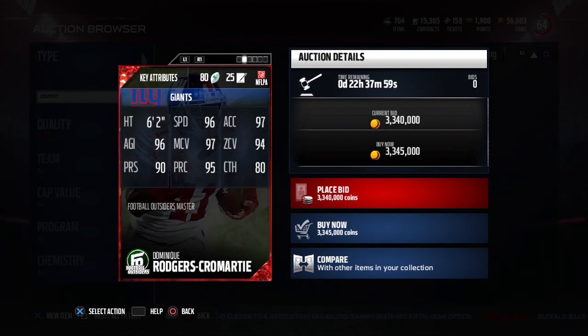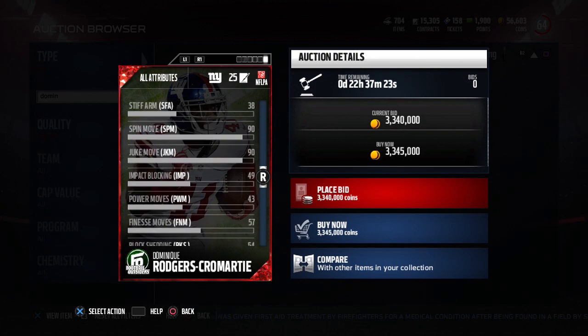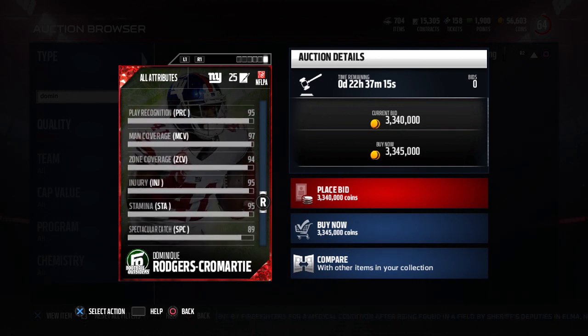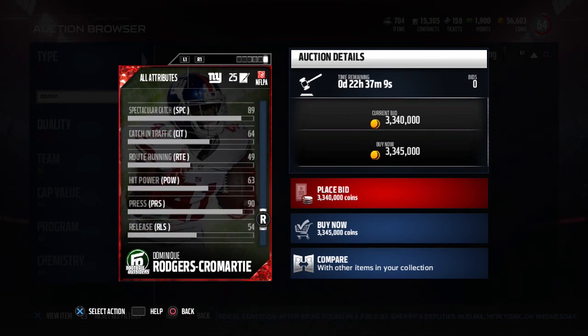Pick Specialist x2, he also has Deep Defender. 96 speed, 97 acceleration. This card is going to be able to actually stop some of those deep streaks. Great agility, awesome man coverage, zone coverage is also great, play recognition is excellent. I think somebody said his 90 press is the best he's ever had on a card in Madden, at least this year. 80 catching is ridiculously good for a cornerback. The big thing where he's not the best is he's not amazing in run support — he doesn't have great block shedding at 54. But Player Recognition is good at 95, Pursuit is good at 80, so he's not going to get completely abused. Overall, this card is in my opinion definitely the best cornerback currently in the game.